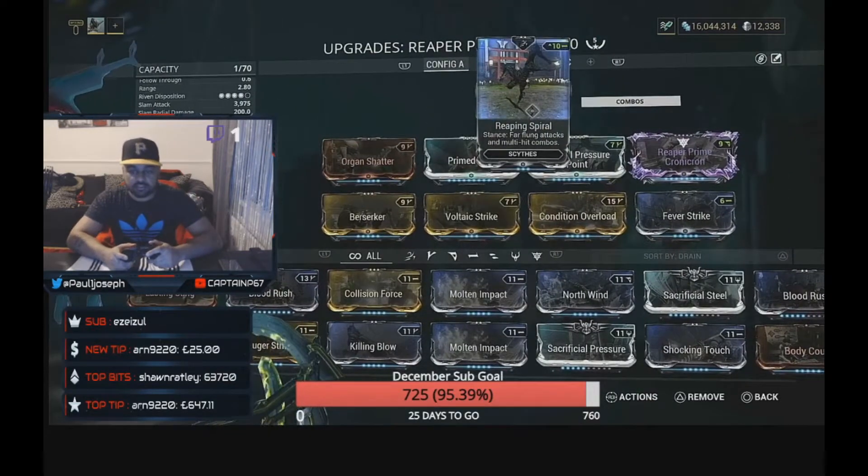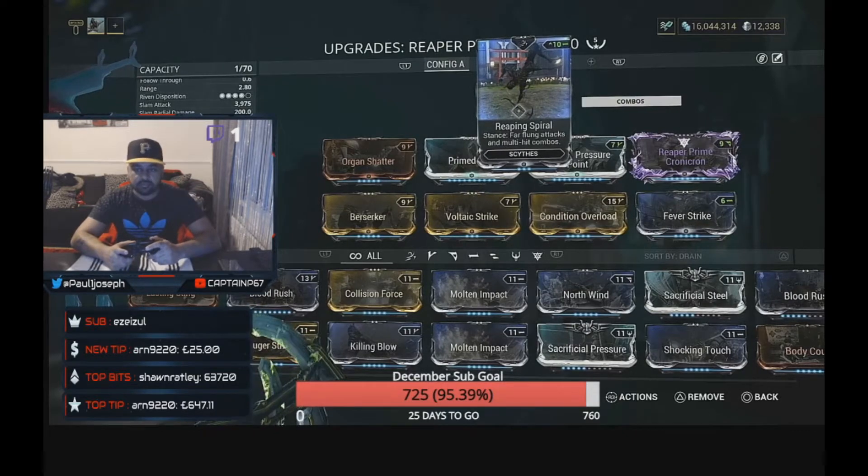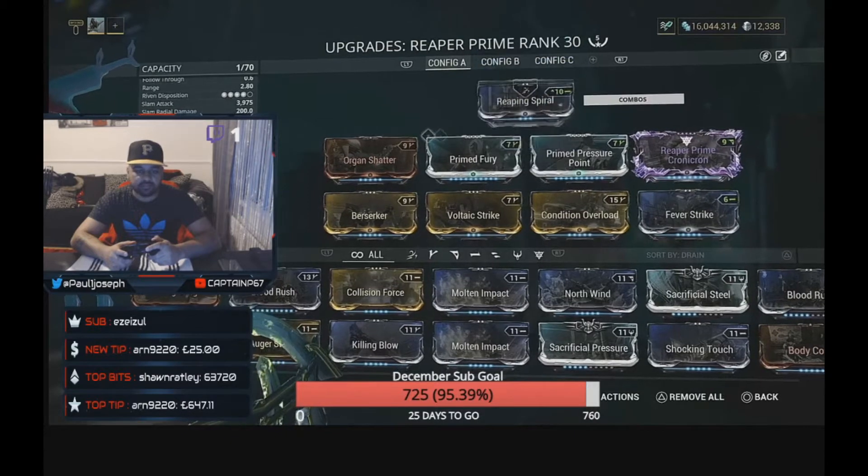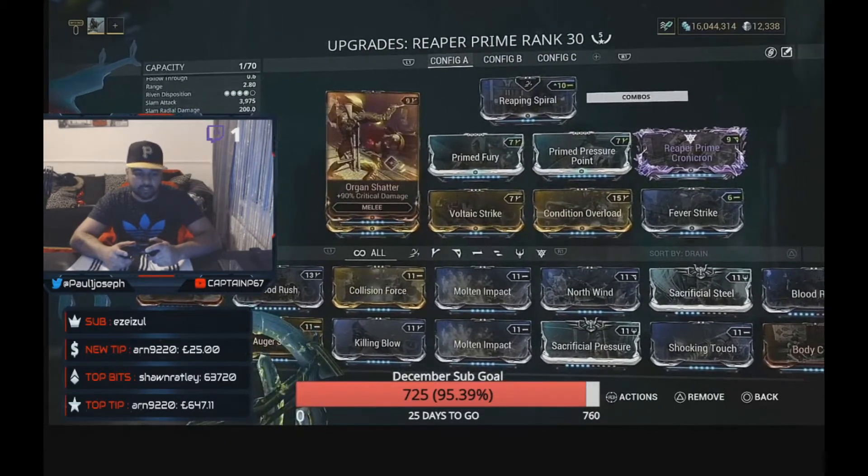I've gone for the Reaping Spiral stance because it hits a lot, is very fast moving, and keeps your body moving so you're not in one spot. It's a pretty cool stance — you might want to try something else, but I believe Reaping Spiral is the best for my play style. It's a lot faster than others and a lot more DPS too.